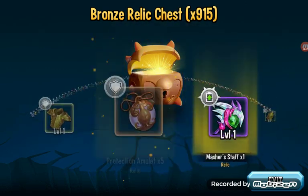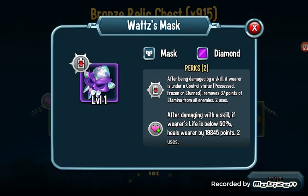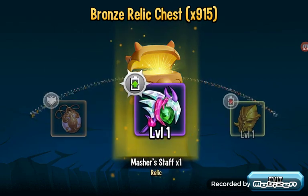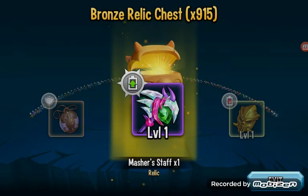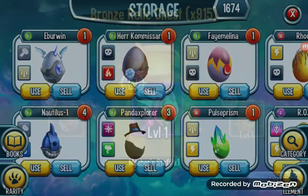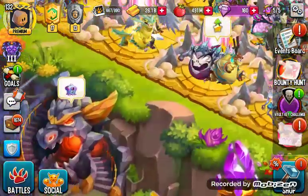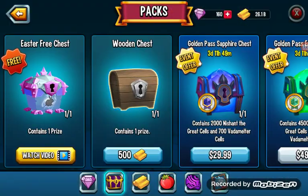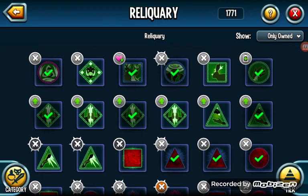Master Staff and Watch Mask — those are actually both really usable relics. I got them at the end but they're right next to each other. Watch Mask is basically the cane sword of masks. But yeah, this is the big one — Master Staff. That's so nice! Now let's see what I could do with this. Could I craft a new relic? Every single season there's new relics, so I'm gonna wait.